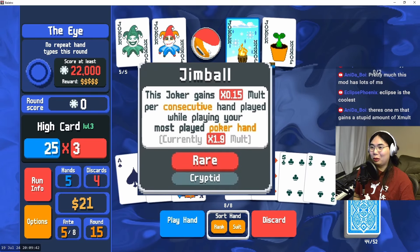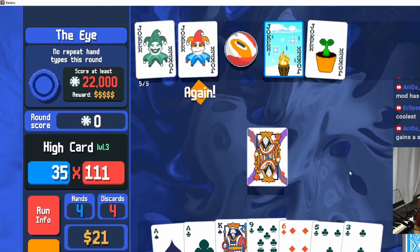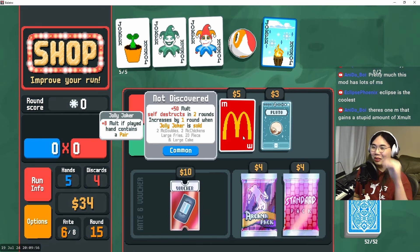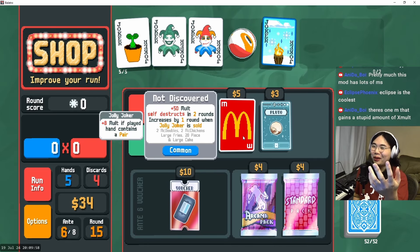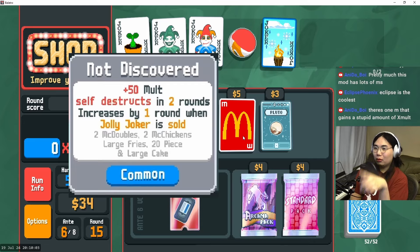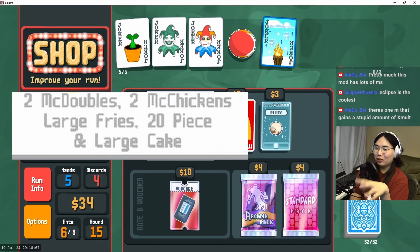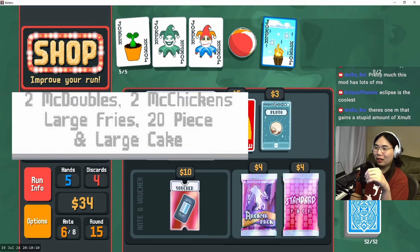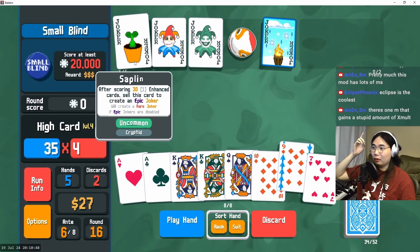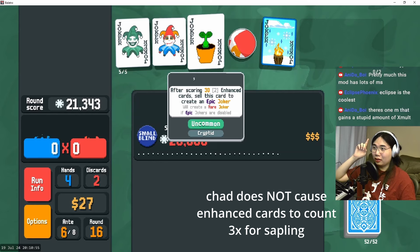No repeat hand types this round — okay that's not good because we have Jim Ball, where we always want to be playing the same hand over and over again. We one-shot it, otherwise that would have been a tricky one. There's a McDonald's joker — why is there a McDonald's joker? Plus 15 molts, self-destructs in two rounds, increases by one round when a jolly joker is sold. Flavor text: two McDoubles, two McChickens, a large rice, a 20-piece, and a large Cake — that's so much food, that would kill a European.